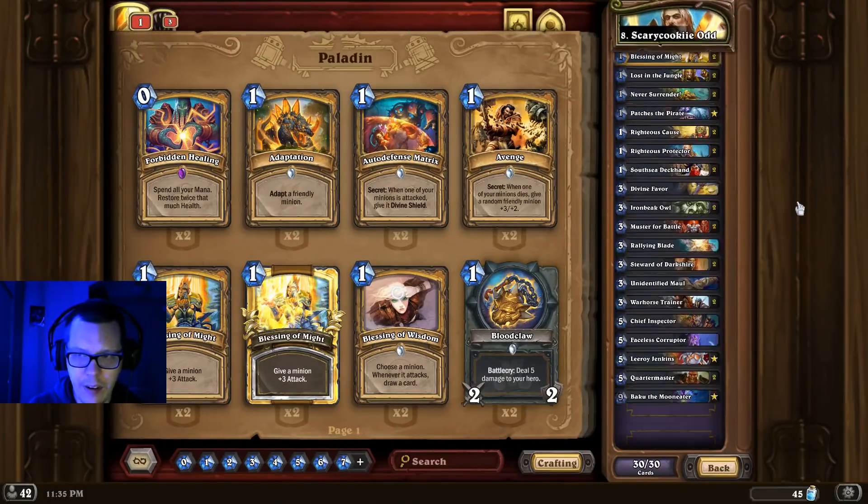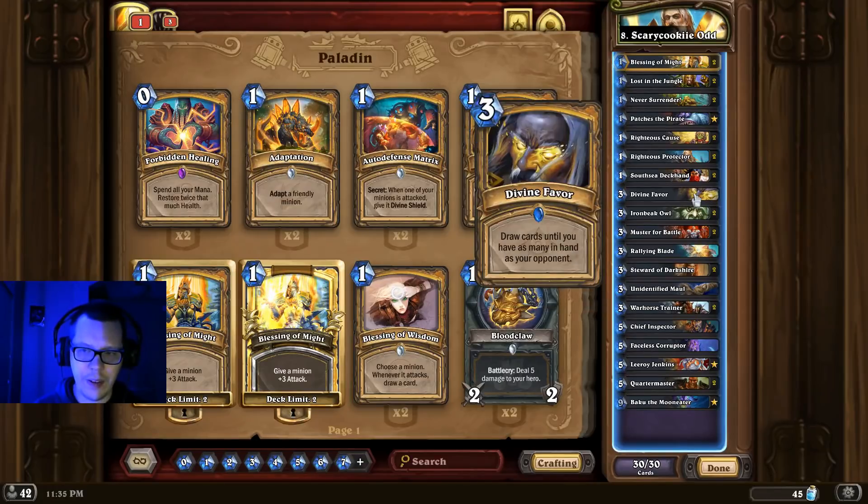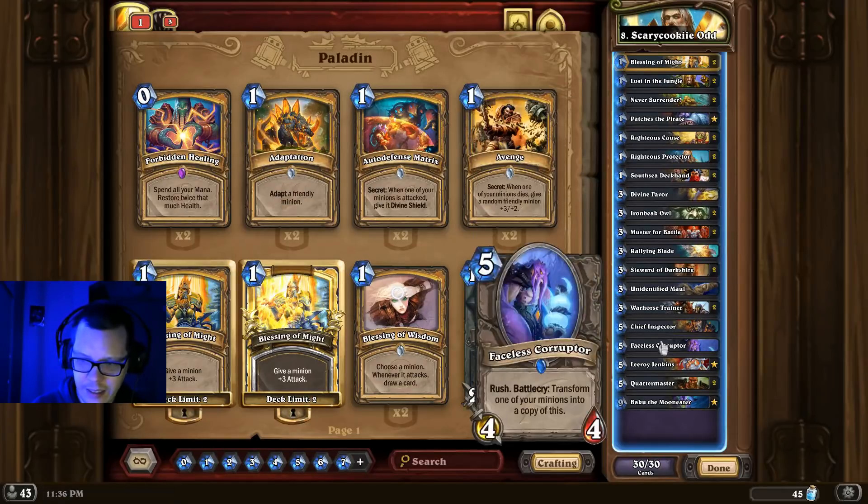At number 8 we have Scary Kooky's Odd Paladin. Odd Paladin is just a solid list to ladder with in general. This specific list is teched for the meta — you've got Double Ironbeak Owl to help you against all of those Cube Locks that are floating around. I love that there's only one Divine Favour; I've always found two to be a little clunky. And there's one Chief Inspector just to help deal with Secret Mage — Secret Mage is a horrific matchup for Odd Paladin, especially because of Arcane Flakmage, so Chief Inspector gives the deck a little more of an edge.